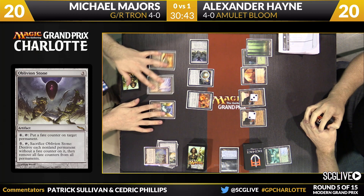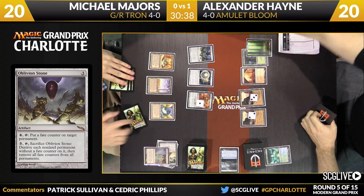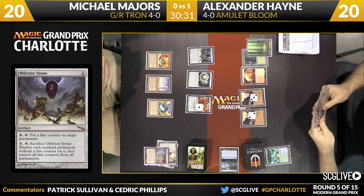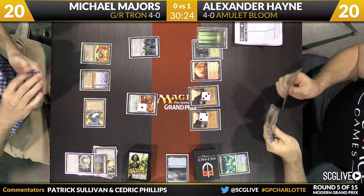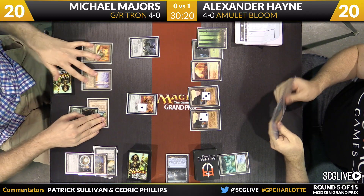Looks like Majors is going to put a fate counter onto his Torpor Orb with Oblivion Stone. Don't get to see this much from Oblivion Stone. Do we have actual fate counters or are we just tracking this with dice? I believe we'll be doing this with just dice — much to your disappointment, I'm sure. Usually we're pretty prepared with the tokens we bring. Going to sacrifice the sphere for a green mana.